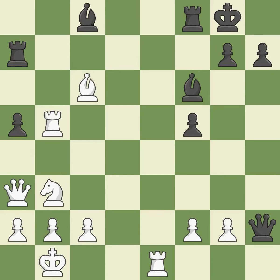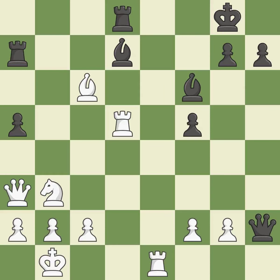This enables the adversary to grab an open file with a rook. It is incorrect. This takes an open file, a common method for activating a rook. It is best. This competes for the open file with the opposing rook. It is ideal. This suggests exchanging items of equivalent value. That's good. This wins material. It is best.